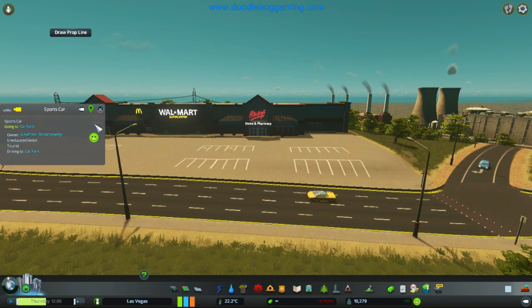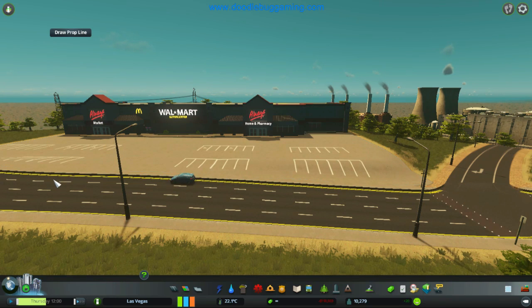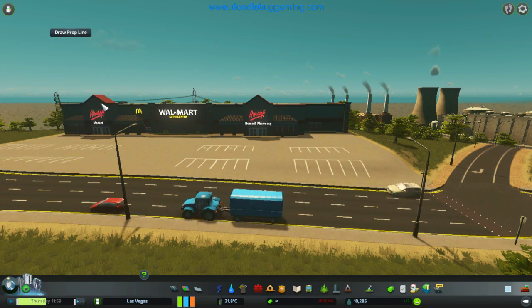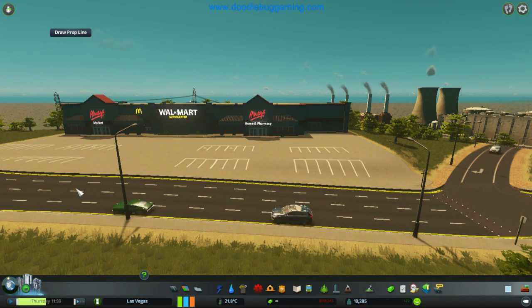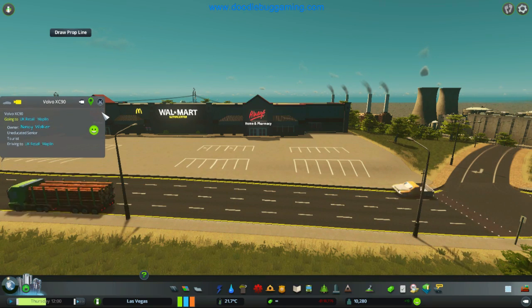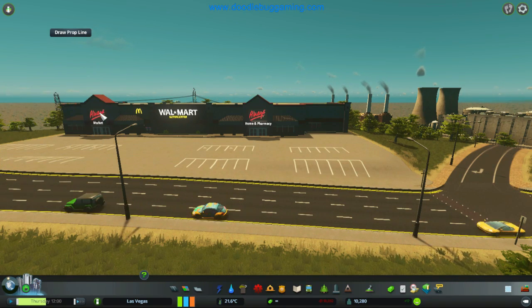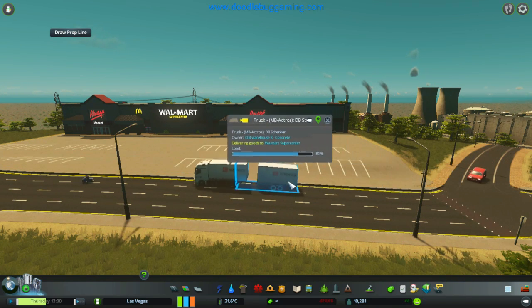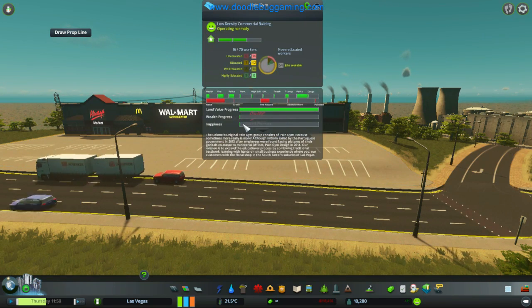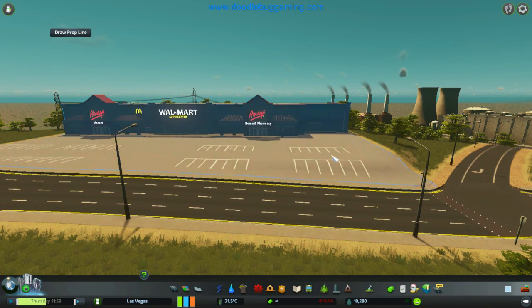Nice car — what are you doing? Driving to the car park? He's a tourist — everyone I click on seems to be a tourist. He's stopping at an old warehouse concrete drugstore — dropping off at the drugstore there.